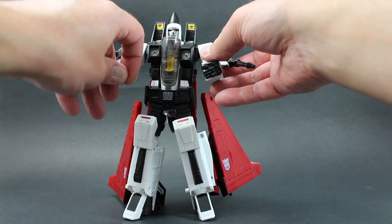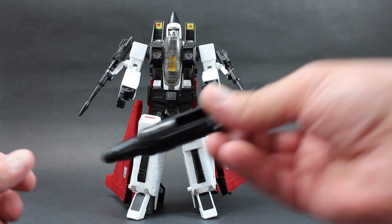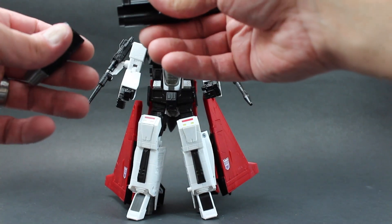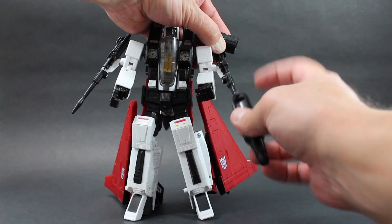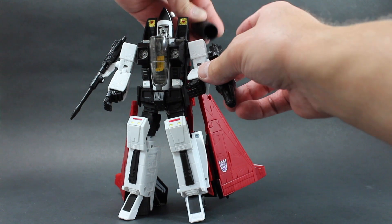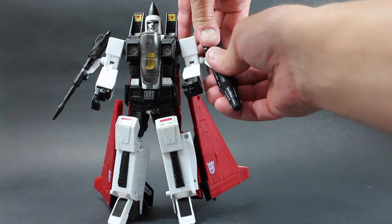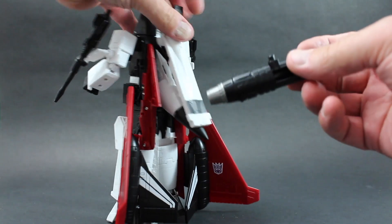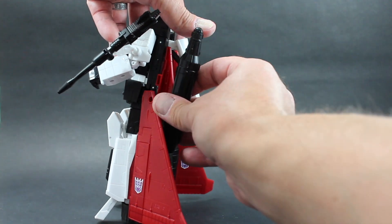The shoulder misassembly issue doesn't seem to affect the robot mode at all, so that's not an issue. You can also take your boosters — if you want to be toy accurate, you could undo them and place them over the null rays. Line up these two pegs, slide that on, and then line up your notches with the open part of the other part of the booster. Or you can just put these together like this, flip it in the back, and attach these to these ports on these little wing pieces.